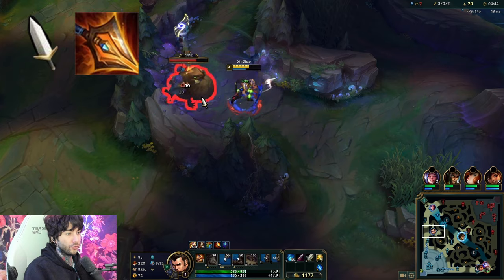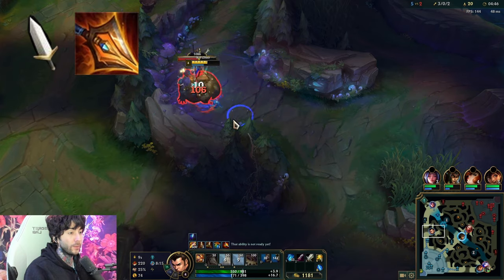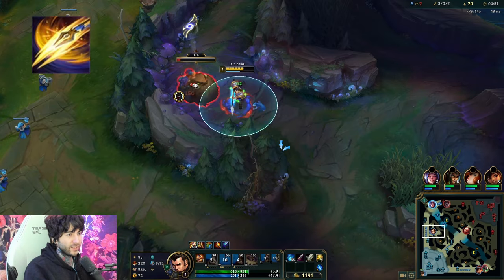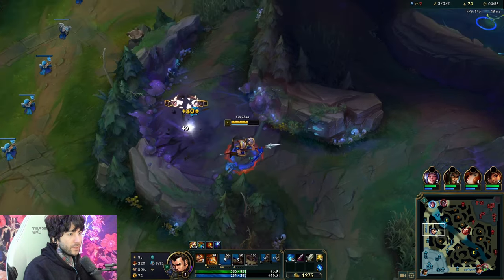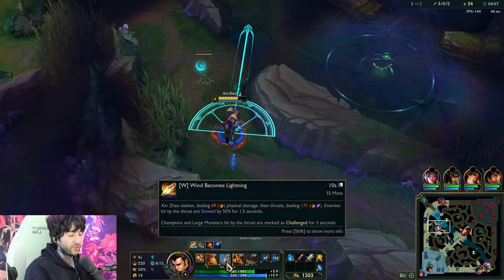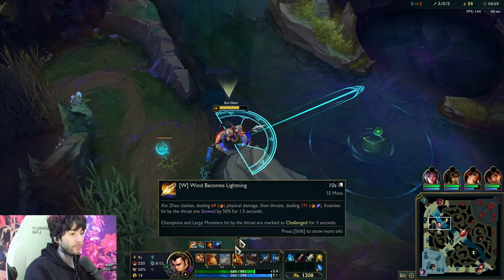Utilize the auto-attack reset. Your W is like a two-part component that you generally have to think about when you use it. The first part is a slash in front of you — it doesn't really matter. The second part is what's important.